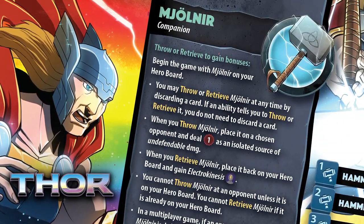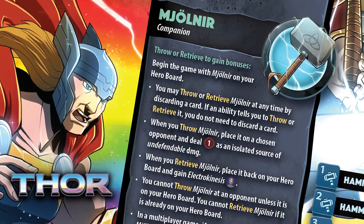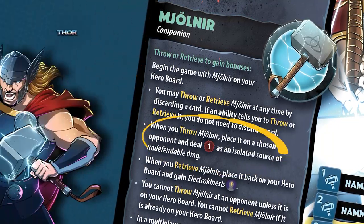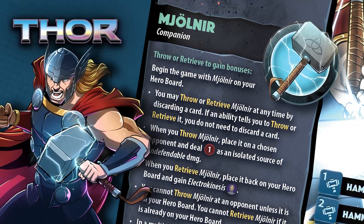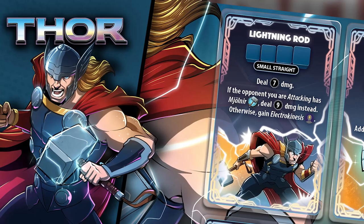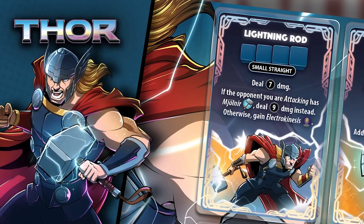On a turn, you can throw or retrieve Mjolnir just by discarding any card, and some card effects will have that hammer flying around like crazy. When you throw it, it does one undefendable damage to your opponent, which is impressive in its own right. But if Thor pulls off Lightning Rod, his opponents better hope that they don't have Mjolnir, or they'll get a harsh reminder that they're not worthy.